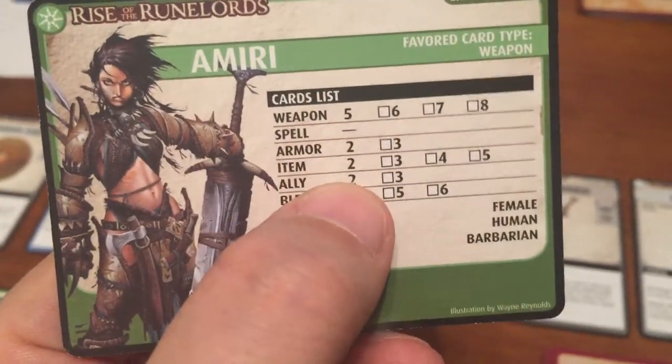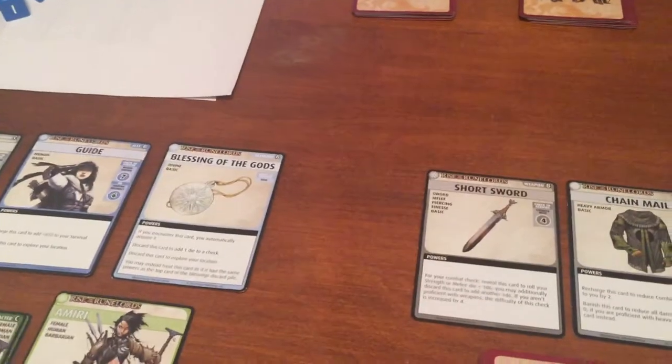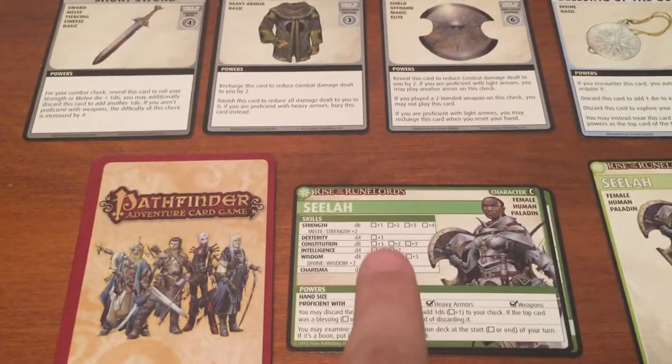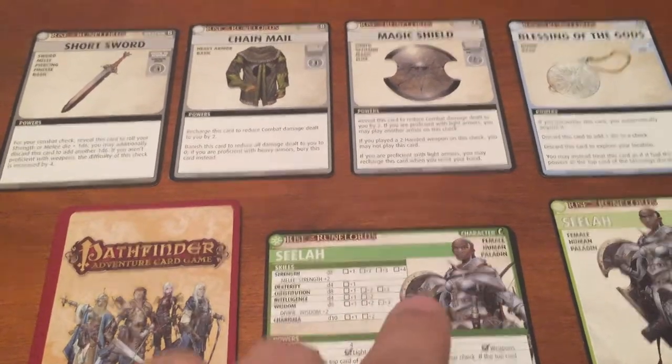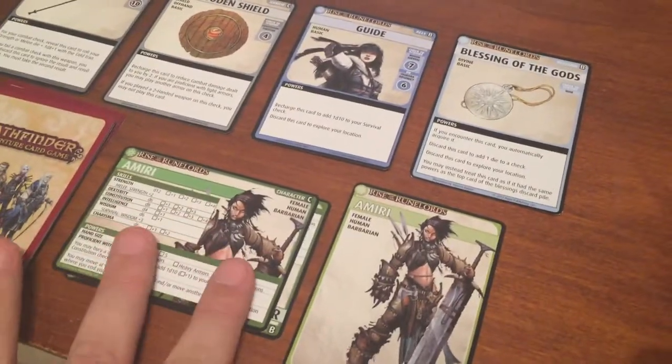Five weapons, two armor, two items, two allies, four blessings for Amiri, for example. Fifteen card decks. I added some stuff like the Magic Shield to Selah — she got that last scenario, so now she's got that badass shield. And a few other things. Everybody got a couple extra cards. I had to get rid of some to get to those requirements.